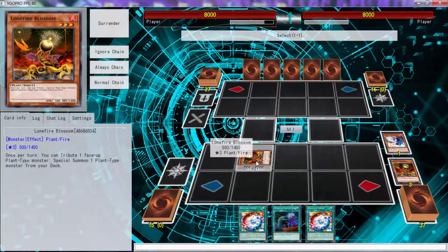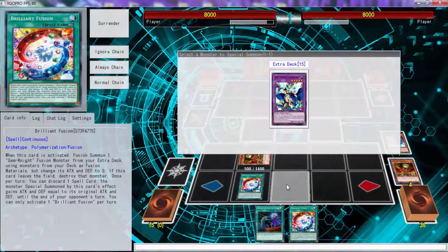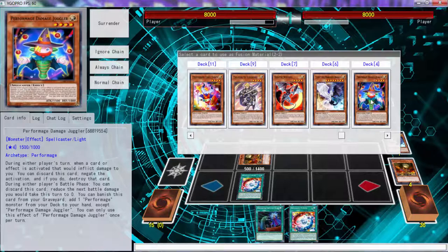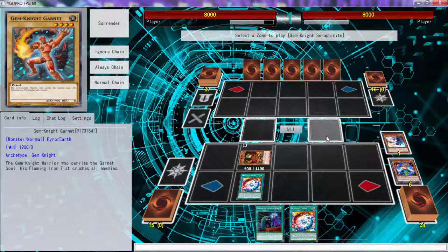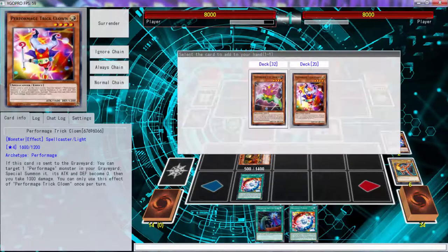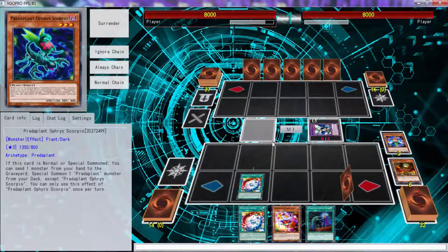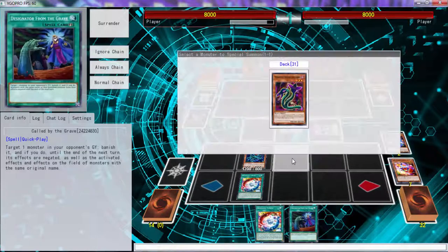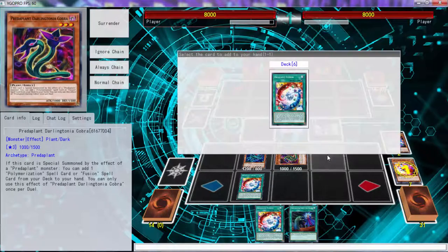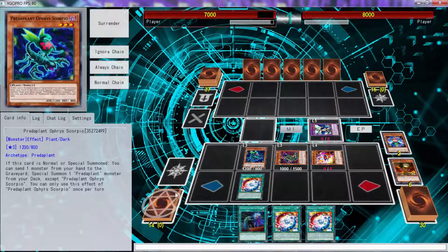Before we do that, we're going to activate this Brilliant Fusion, go Seraph Knight, send Jugular and that guy to go Seraph Knight. We're going to use Jugular to search Trick Clown - and all is right in the world, folks. They were able to go Scorpio, but sadly we don't really have a use for this. The only downside of this combo is we literally have no use for the Brilliant Fusion search because it just doesn't do anything - but we do have a Skull Dread.